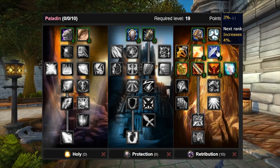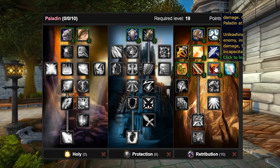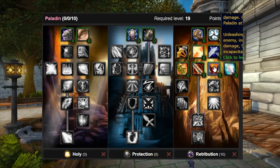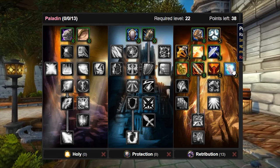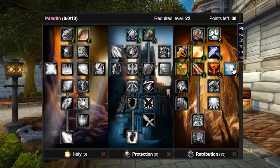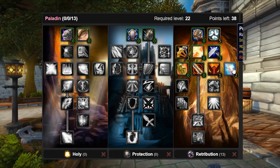Now we're at a crossroads where we can immediately jump into Seal of Command. In an ideal world you'll have Smite's Mighty Hammer at this stage — definitely go right into Seal of Command. If you don't have a weapon that supports it yet, you can delay and go Pursuit of Justice first. For the general build, we'll go Seal of Command first, then 2/2 Pursuit of Justice, which increases both mounted and dismounted movement speed by 8%. In endgame this is really good because it allows you to get a different DPS enchant on your boots.